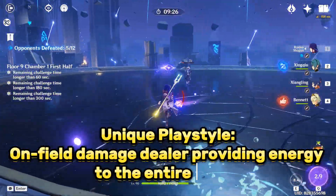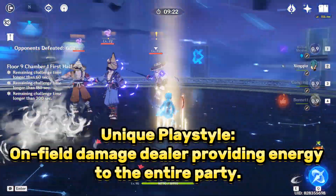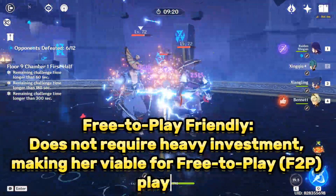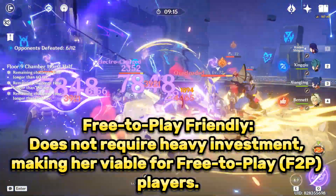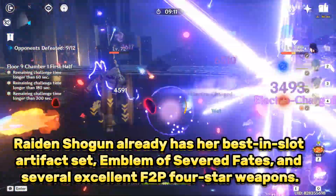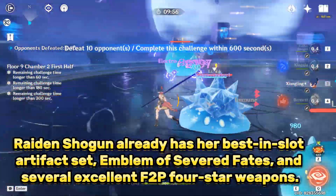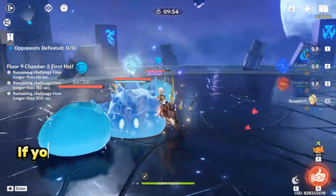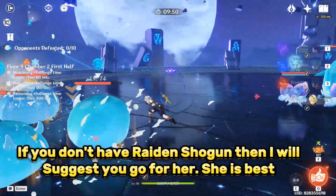Raiden Shogun has a unique playstyle as an on-field damage dealer who also provides energy to the entire party. She is free-to-play friendly and does not require heavy investment, making her viable for F2P players. She already has her best-in-slot artifact set, Emblem of Severed Fate, and several excellent F2P 4-star weapons. If you don't have Raiden Shogun, I will suggest you go for her — she is the best.